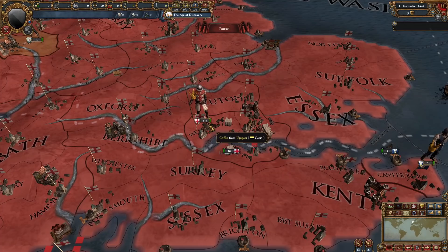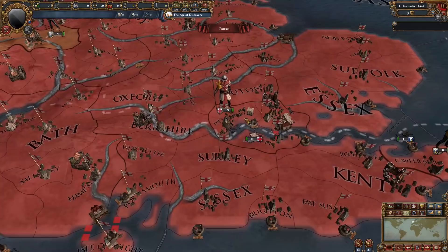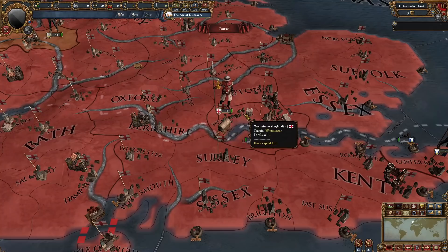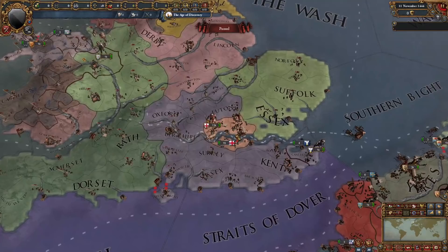Moving over to London, we have Westminster, and there's coffee from Ouya Paria arriving from Carib. Where is Carib? Carib is all the way in South America — I'm not sure that is working as intended. We have coffee in London arriving from over there. Maybe they did have coffee from Carib in 1444 — probably not though. Either way, we do have Westminster, Lambeth, and London right here. That is the area — just London — these three provinces only, and it's its own area. Very cool. It does have the urban terrain type, and in fact all three of these provinces do.